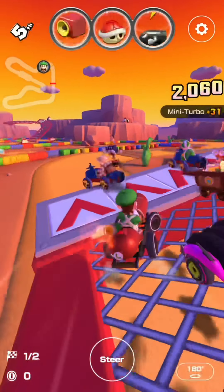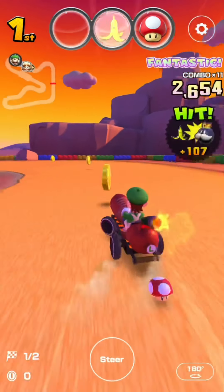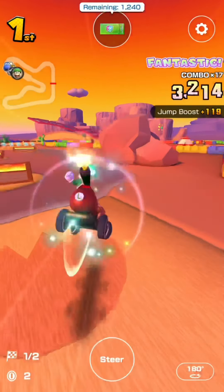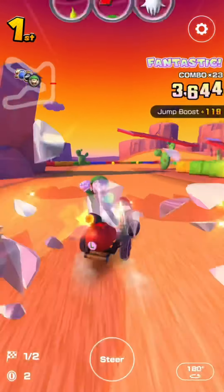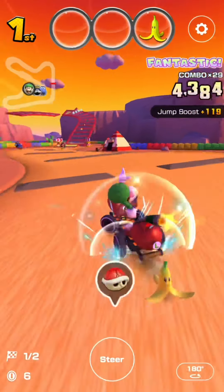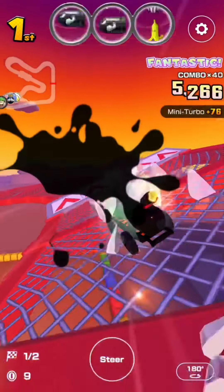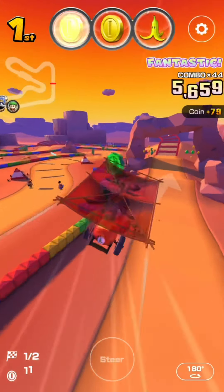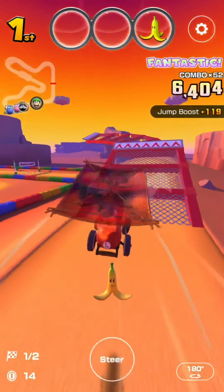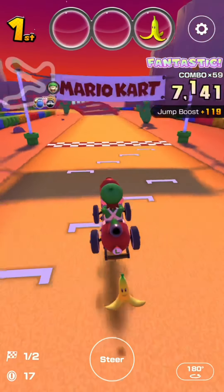Starting from a fourth place box, we got a Lucky Seven right off the bat which is nice. The Blooper only caught onto King Bob-omb - now in first place after using the mushroom. Got double bananas and a coin from the next box - almost could have gotten a banana frenzy but the game doesn't want that. Then double coins and a banana from the next set - almost a coin frenzy. Heading into the second lap as the sun sets on the horizon.